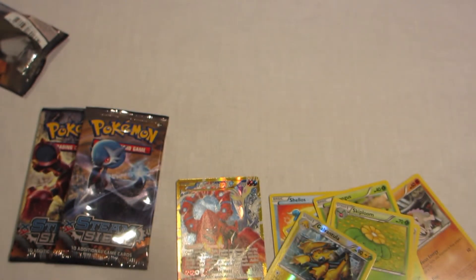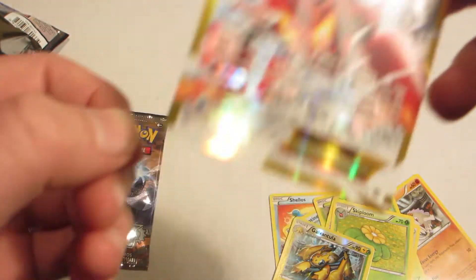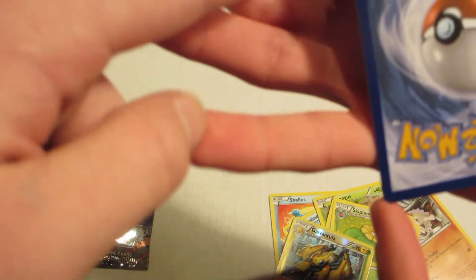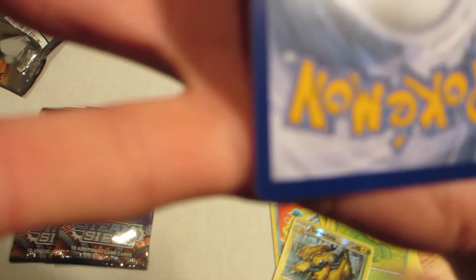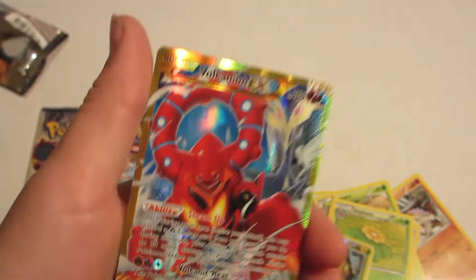Oh, Volcanion EX Secret Rare! Ladies and gentlemen, that is perfect. Nice, look at that card. That is nice — let's see if it's gradable. That looks almost perfect, just a little arrow on the top left. That is really nice. You can sort of see it in the reflection — the centering is a little bit right-heavy. But still, nonetheless, overall what a great card. That is lucky, lucky.